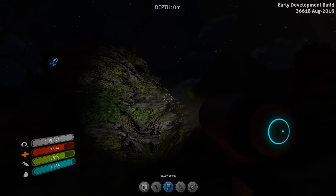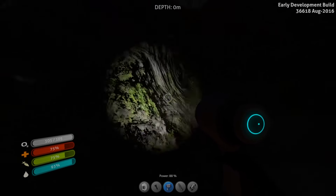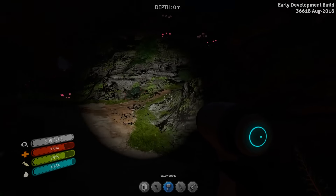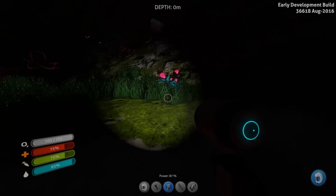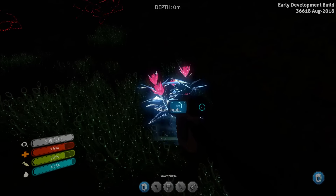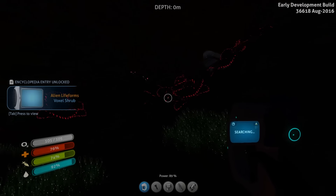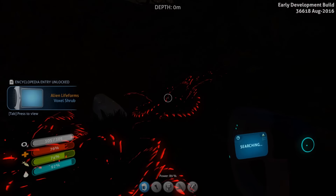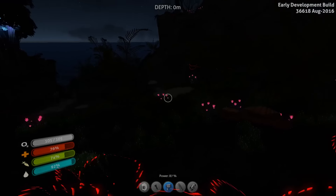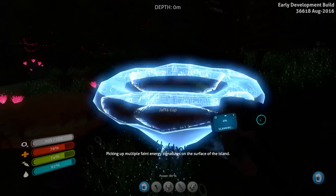We'll flick over to the flashlight and come up on the island at night time, which is going to be interesting because the first time I boarded the island I was attacked by crabs. Let's see if the same thing happens again. Things we can scan here — I still don't know what any of this flora or fauna actually does, if anything at all. It could just be fluff, but it's worth having a scan just in case there's something we can do with it at some point.